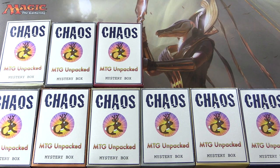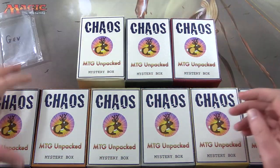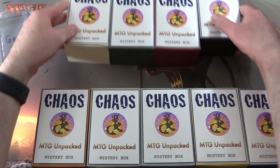Today on MTG Unpacked, it's time for a double dose of chaos. That's right, we're getting stuck into two chaos mystery boxes. These are my vision for how a chaos mystery box should be. The patron today is Gav — a very hungry gentleman — and he's going to get two of these.